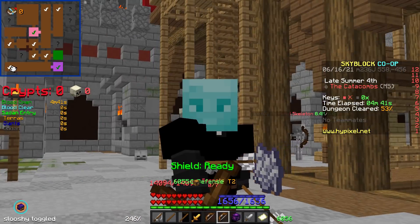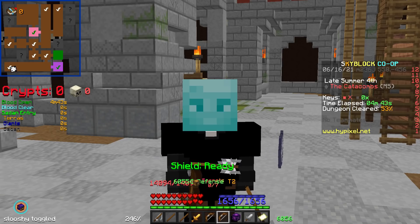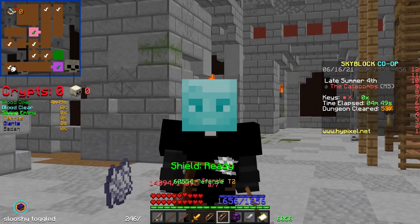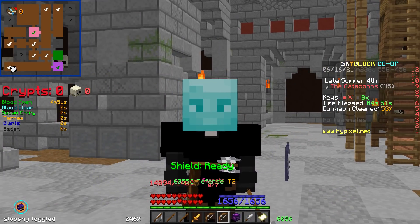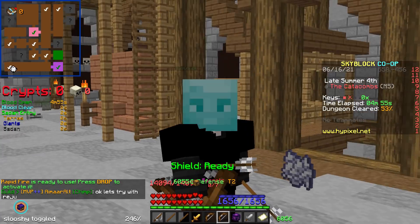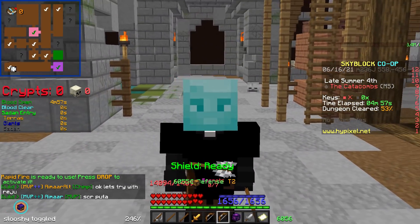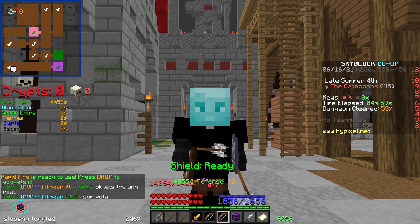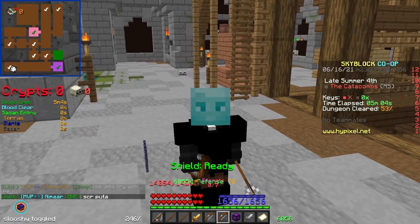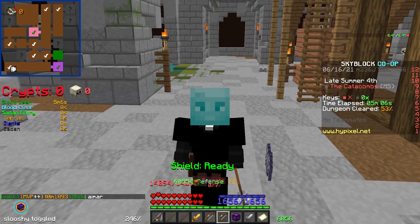In conclusion, if you can't afford the Terminator, the Juju Shortbow is very very good for Master Mode — just make sure you're using Necron, Drag, and the Diamond head for your floor (not necessarily the Diamond Livid head specifically). If you can't afford the Terminator, the Juju is still recommended and very good. If you can afford a Terminator, it's a lot better. That's basically all I have for this video — thank you guys for watching, I'll see you in the next one.